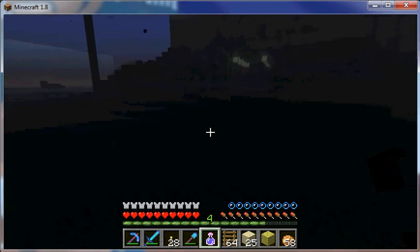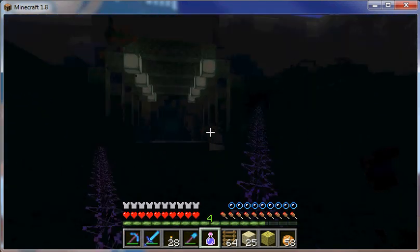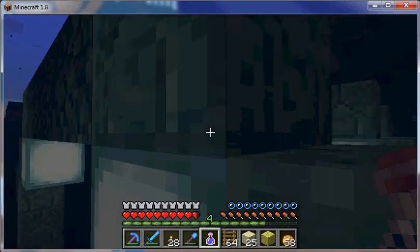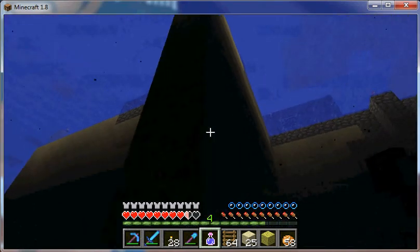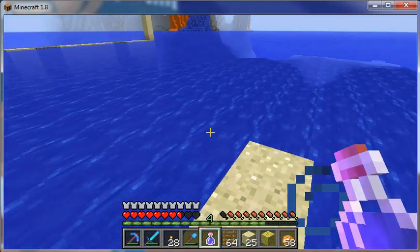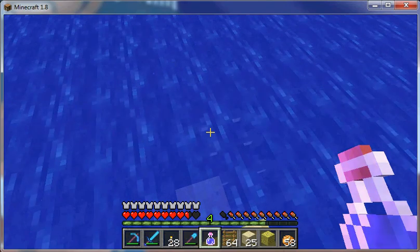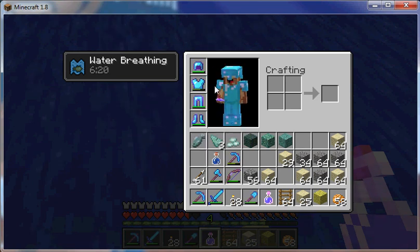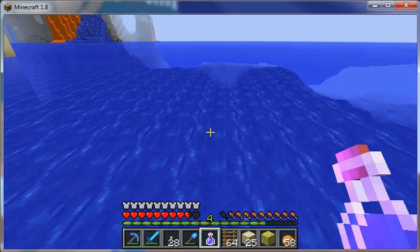Hello Minecraft fans! 1.8 has been out for a little while and everybody's collecting their andesite, diorite, and granite. They're also finding the underwater fortresses, which have some really cool loot that my brother and I find desirable. We want to know the best way to get all these cool bricks, different prismarines, the sea lanterns, and all the other loot that comes with the underwater fortress.